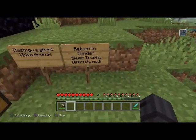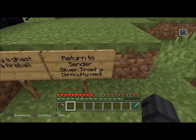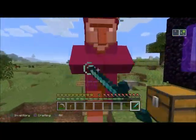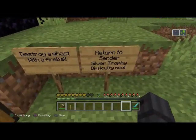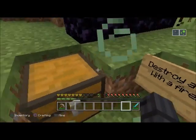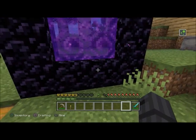'Return to Sender' — silver trophy, difficulty medium. Destroy a ghast with a fireball. This one's a little tougher. I'm going to go to the nether — I'll show you this one in creative mode since it's a little easier, but you do have to do this in survival mode.